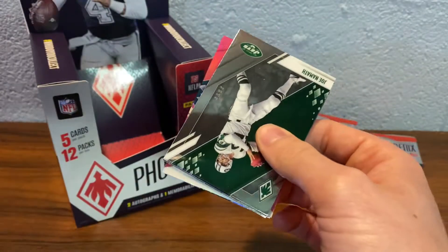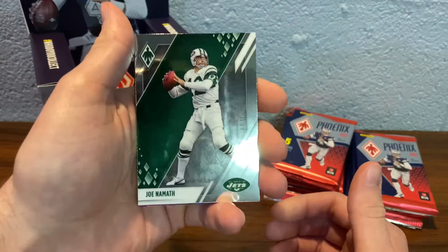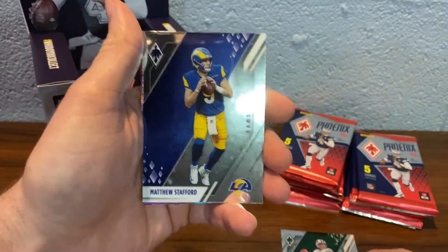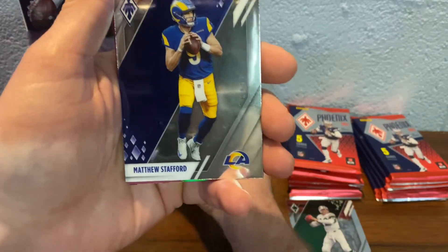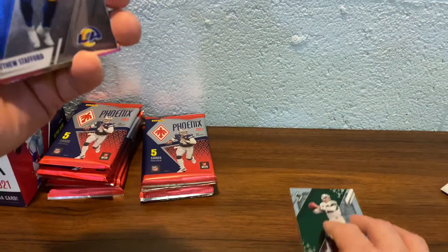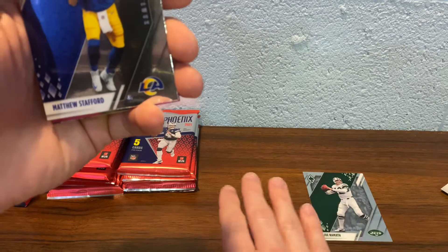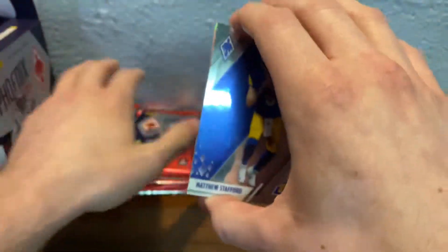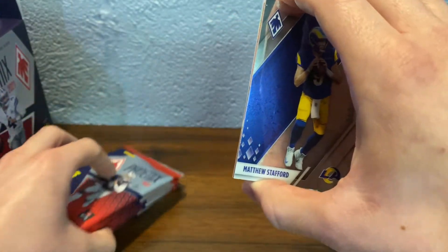First pack. Here's a look at the base — chromium design. I like the design but Joe Namath is the first card. We're going to go base here. Not important stuff here and important stuff here, but I just want to make sure I can fit everything on here quick.